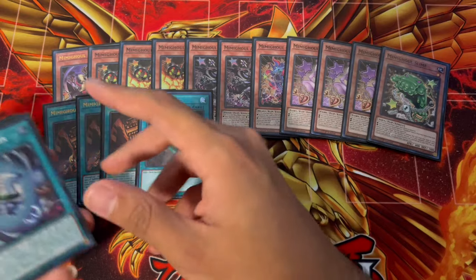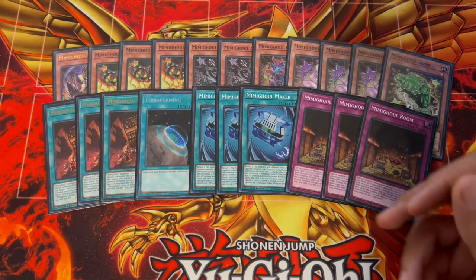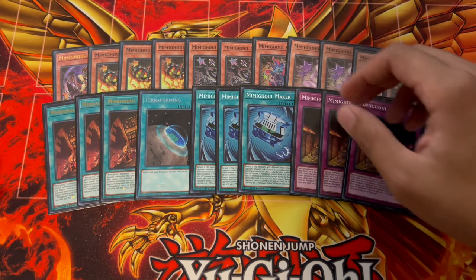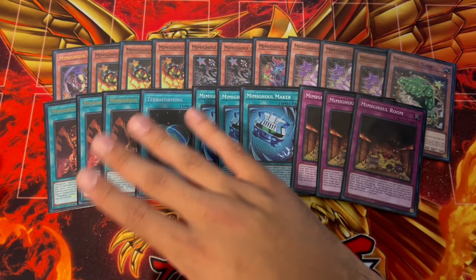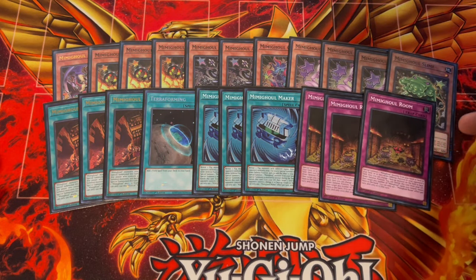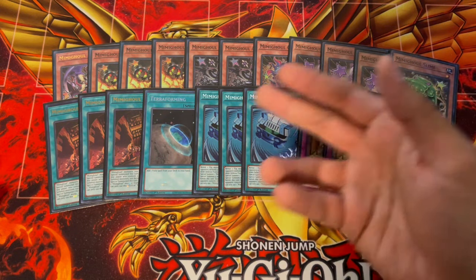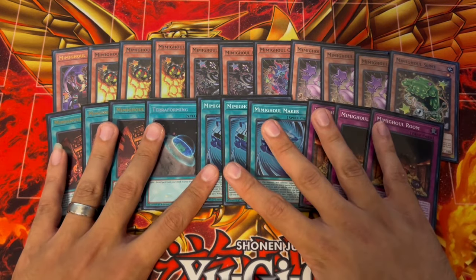We're playing three Mimigool Dungeon, one Terraforming, three Maker, and three Room. These cards are absolutely insane for consistency. Maker is a one-card combo now because of your extra deck, and if you open Maker with Unicorn you're ripping at least two cards from your opponent's extra deck — one on your turn and one on your opponent's turn. Dungeon has a good stun effect where if your opponent controls a face-down monster they can't normal summon. Mimigool Room lets you special summon a Mimigool from hand or deck, either to your side or face-down to your opponent's side, acting as an extender or triggering flip effects.